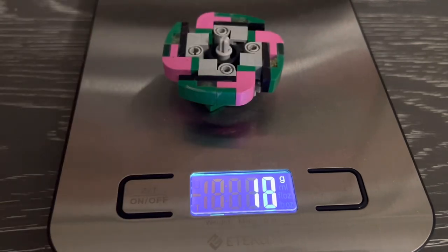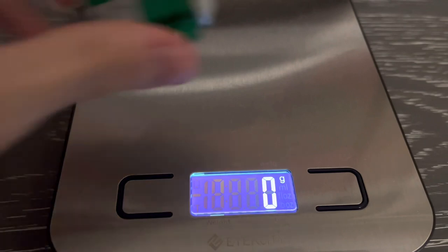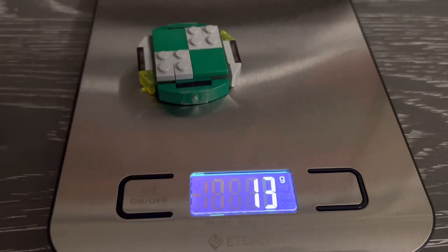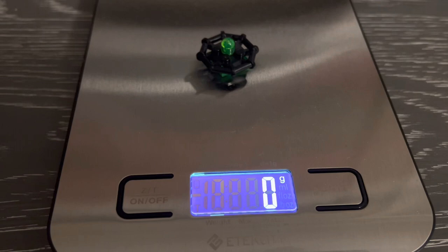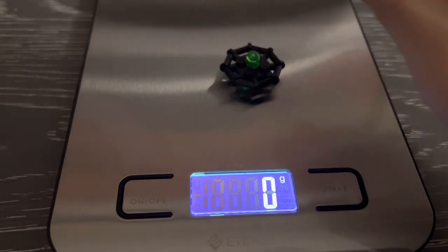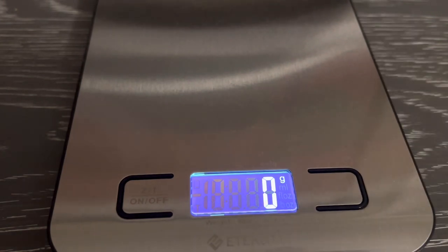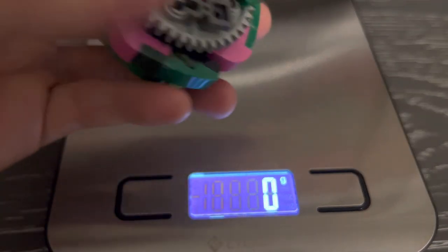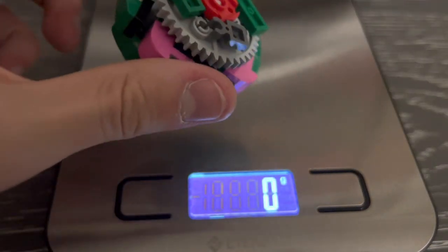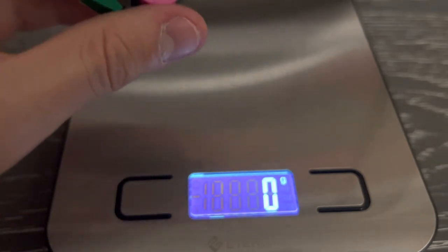So the layer weighs 18 grams — that is really, really heavy. The chassis, nothing too crazy, yeah, 13 grams. And the driver, legit nothing — it doesn't really register on the scale. The full weight of this Bey is 32 grams. I think this might be the heaviest combo as of right now, right behind Dragon, or maybe it's heavier than Dragon — I honestly don't know because my scale isn't perfect.